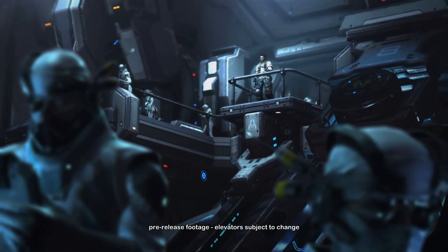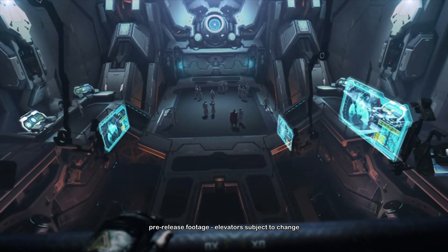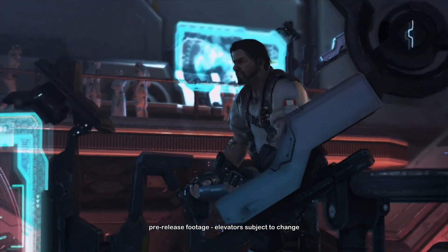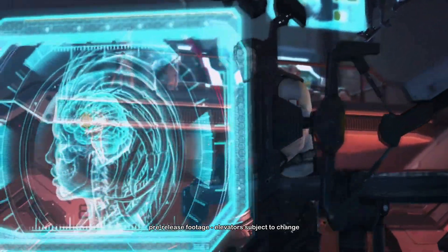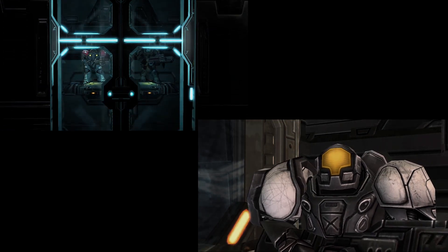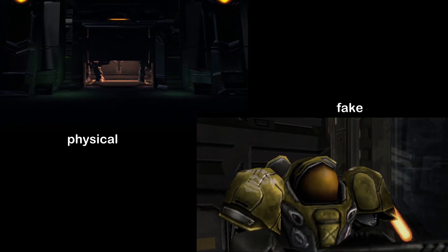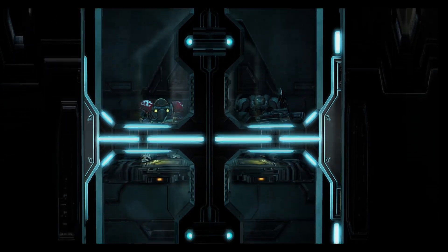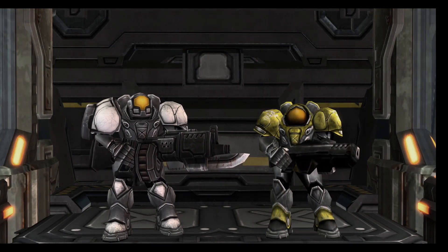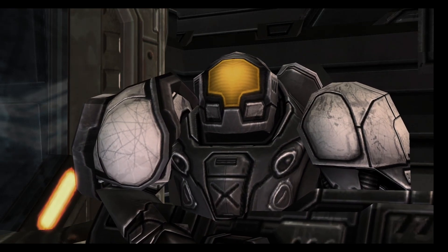Good afternoon everyone. StarCraft II doesn't have elevators — in the sense of a platform you can put units on and have lifted up or lowered — so we're going to have to make our own. In my time using the editor to make cutscenes, I've done elevators two ways. I'm calling them physical and fake. A physical elevator is units moving up or down on a platform. A fake elevator is simple trickery with basic effects, though both will use some of the same methods.